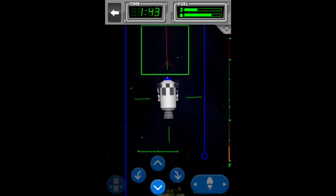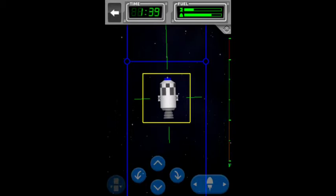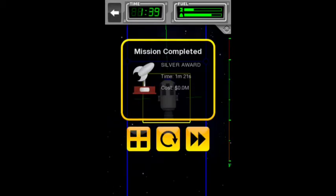We completed that with the Silver Award. Training 3: Docking. Dock the resupply module, undock the resupply module. Max time: 3 minutes. Time to put your fine manoeuvring skills to the test with some docking.